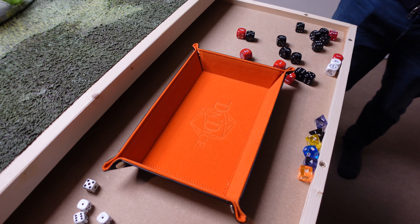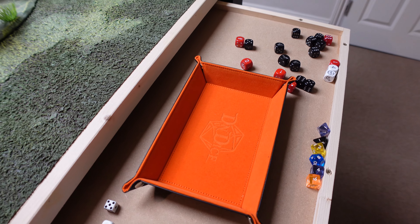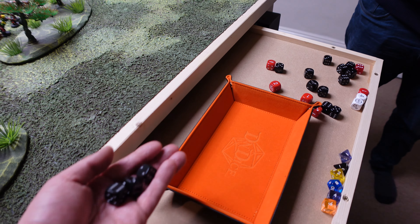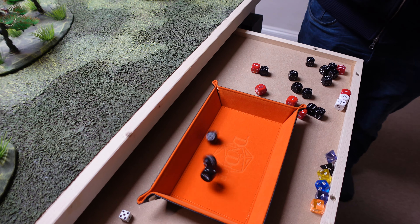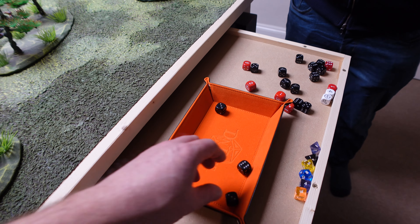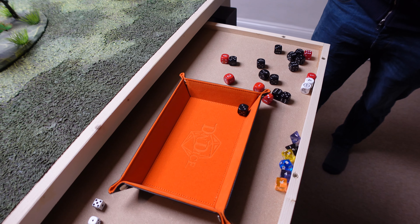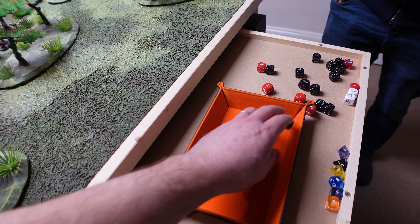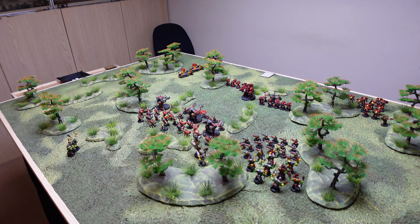Three-plus to hit — three hits. Rolling locations: one leg and two right arms. Going for the leg first: 3d6 plus 9 gives 19, not enough — no penetration. The arm: rolls 20-something — penetrated. Damage roll for the arm: arm is torn from the Dreadnought's body, any weapons on the arm are destroyed, and the attack characteristic is reduced by one. That was the right arm which was already jammed — destroyed. And the second arm hit destroys it too. We've ripped an arm off the Space Marine Dreadnought.